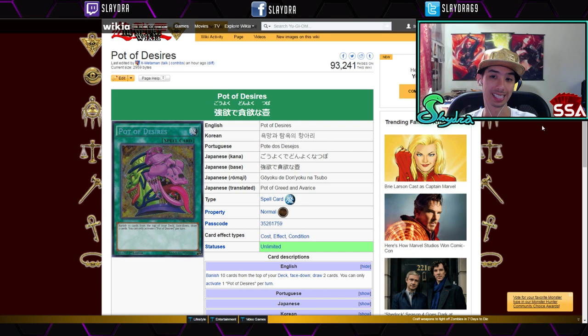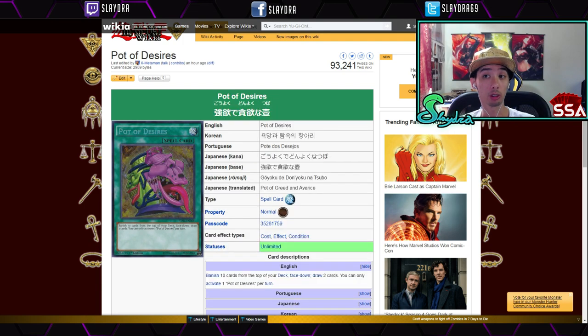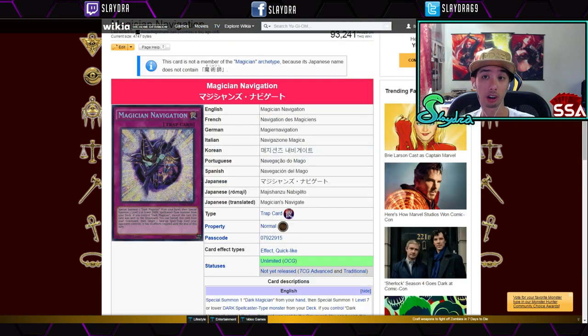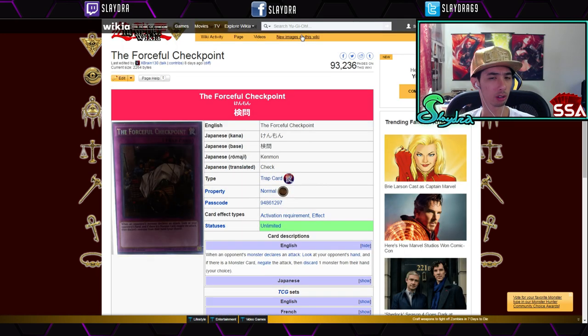Lastly and most expensively, the most expensive card in the set right now is sitting at about 50 bucks: Pot of Desires, also called Pot of Cupidity in the OCG. You banish 10 cards from the top of your deck face-down, then draw two cards. You can only activate one per turn. Those are the best cards out of the set! Cosmic Cyclone and Pot of Desires are excellent cards you can put into pretty much any deck.